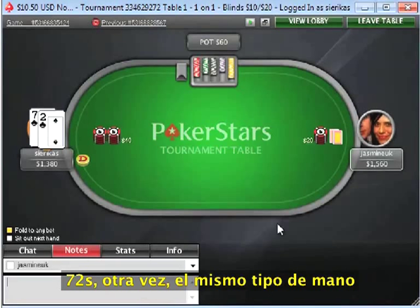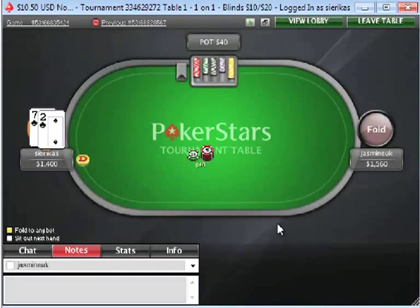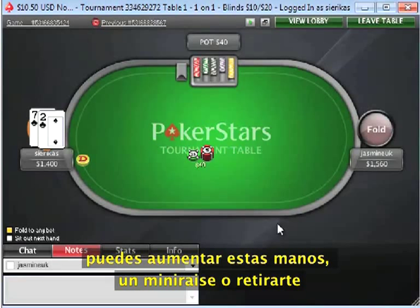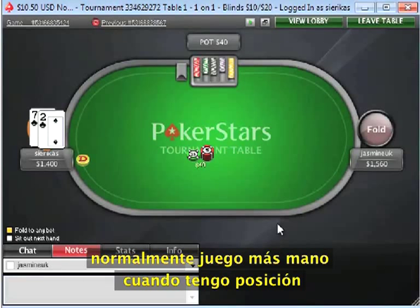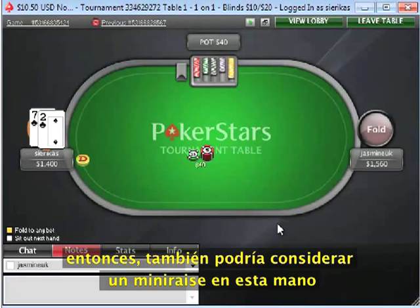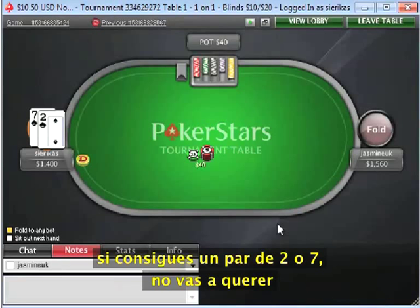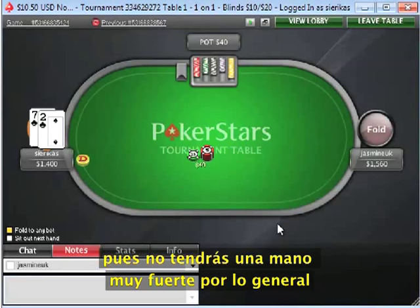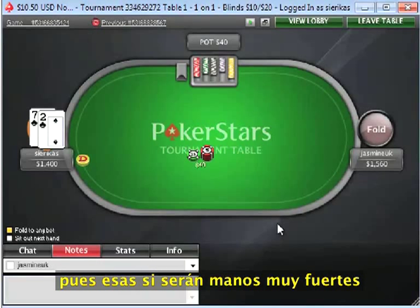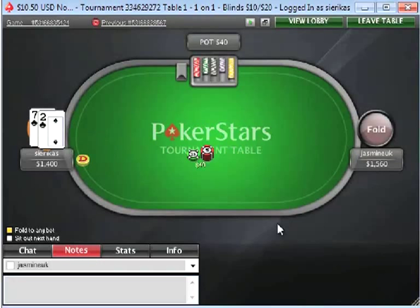7-2 suited is going to be the same type of hand as 9-3 offsuit, really. The advantage is that you're suited, but it is a weaker hand than 9-3 overall. You can raise these hands early — a min raise is fine, or you can also open fold them. It's probably going to be pretty close overall. I usually try to look for ways to actually play hands, especially when in position, so min raising with 7-2 suited is something I like to do. It's just important not to overplay these hands post-flop. When you flop a pair of 2s or 7s, you don't want to build a huge pot most of the time. When you hit a flush, 2-pair, or trips, those are hands you can play pretty strong. But single-pair hands, you want to be careful not to overplay them, because they're pretty weak compared to the hands that get action more often than not.